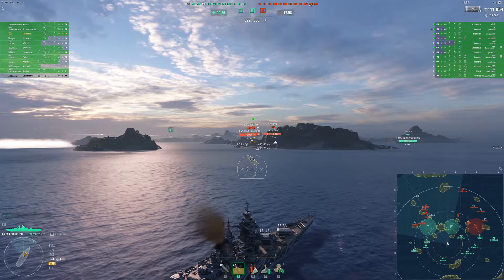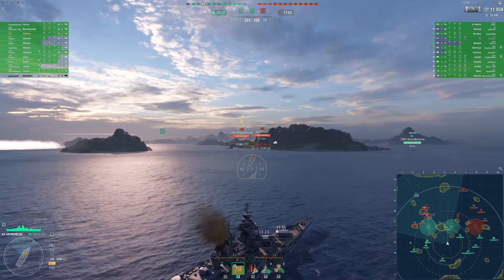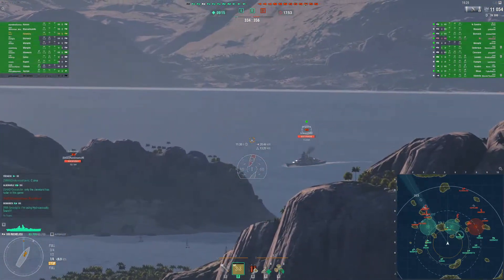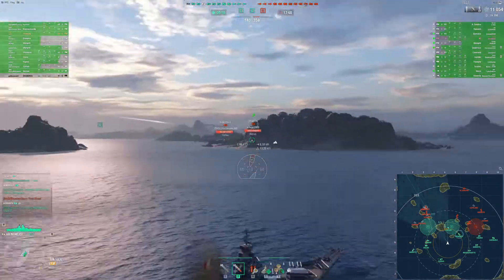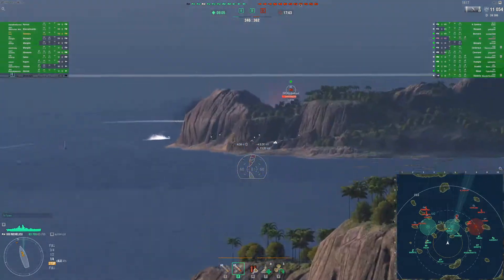Looking at their map position, they're clustered together — not getting the cross shots they want but they've got the focus of fire advantage. Your Warspite's disengaged, Dallas is behind the island, your Kansas isn't in the fight. Key — Anshan's doing well.